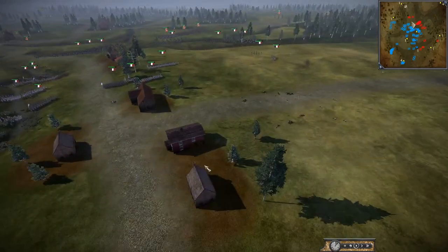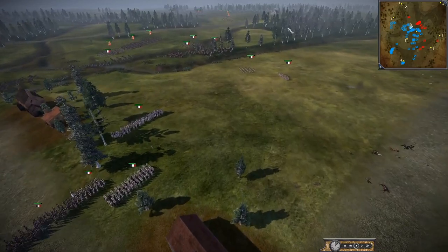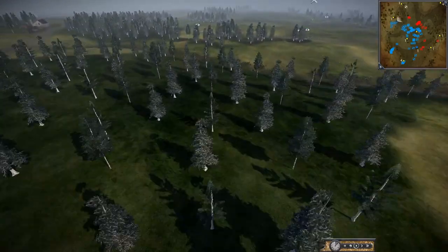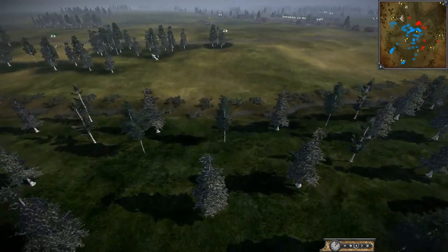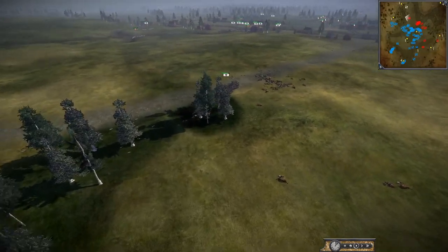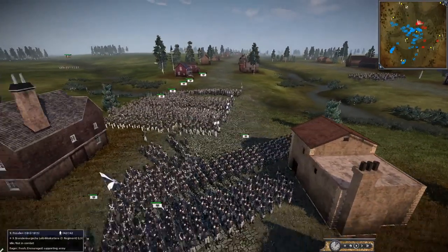It looks like they're going to try and split between the French. The French are going to take a more central position. You've got the Poles and the Italians with all their cavalry way out to the left - probably too far left. If they position themselves in this forest, it makes it unnerving for the Prussians. The whole right flank can't push forward because they'd then get threatened by a rear charge or just a flank charge. They put all that Italian and Polish cavalry in there.